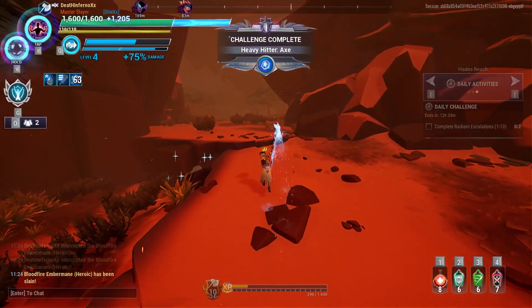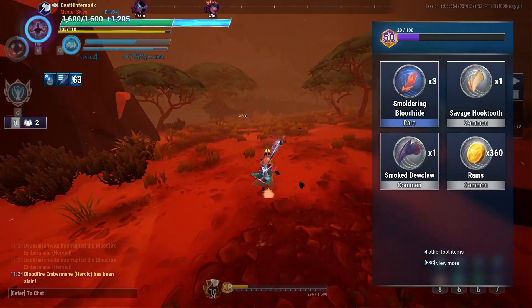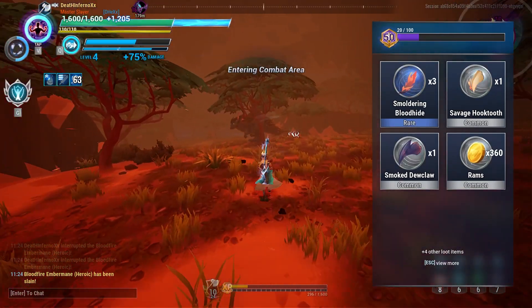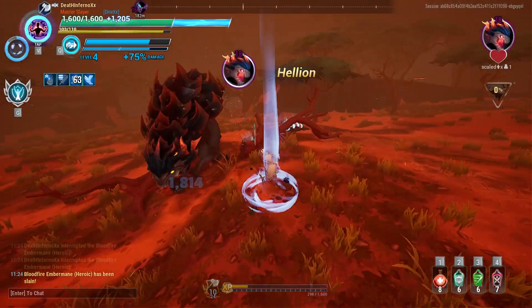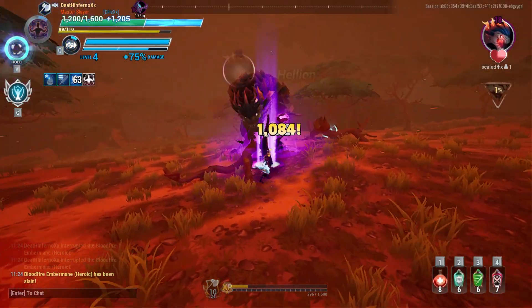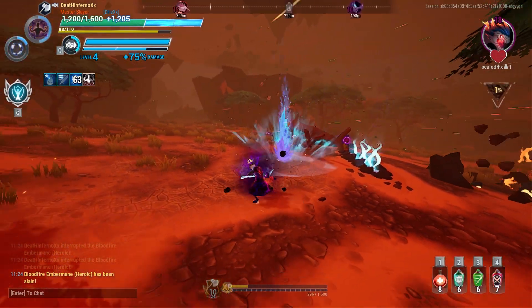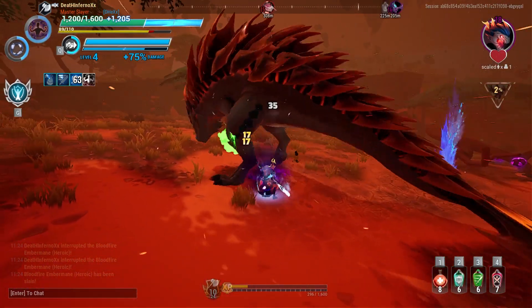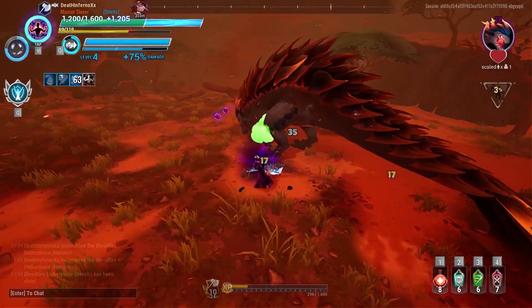So now we go to Hellion — level 18, so it should be pretty hard. But we still have the elemental advantage. We will be using the A3 Drive Tonic and the Bleach Tonic only, because we simply need the attack speed and the lantern recharge rate. The Frenzy Tonic is not really needed because you can kill the Behemoth without it.